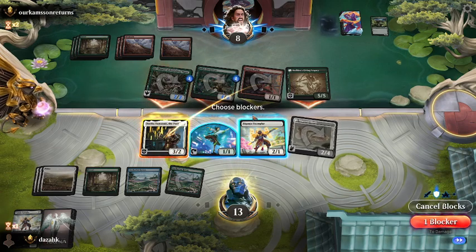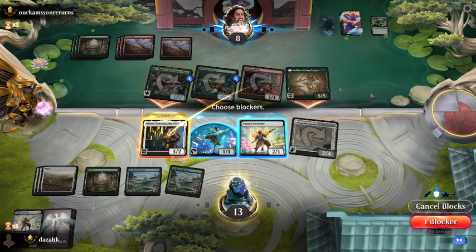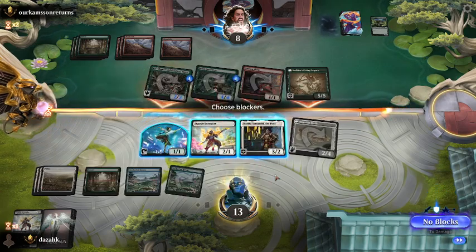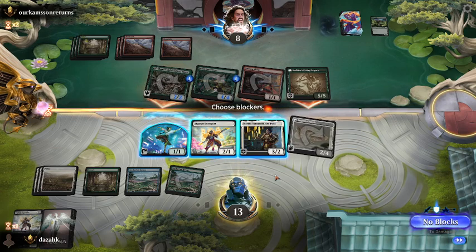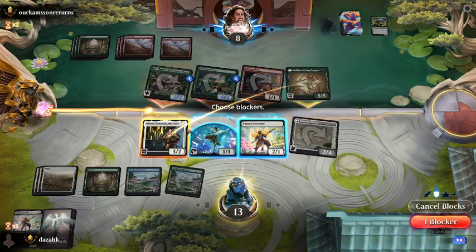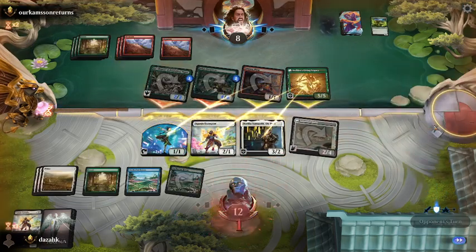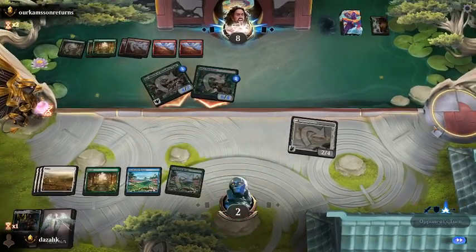We could take out Sashiro. That's got Vigilance and Haste as well. I think we're just in trouble. Nine damage. He's got the Ambitious Assault. Six damage through. Oh — we survived somehow.